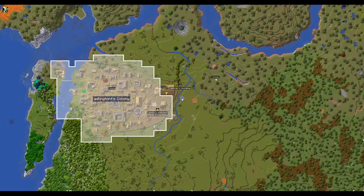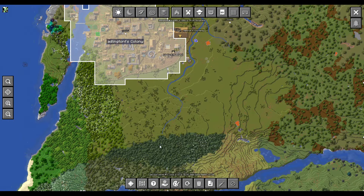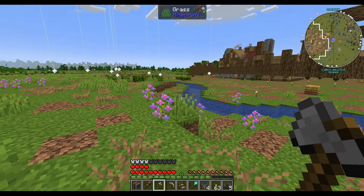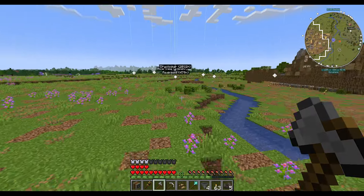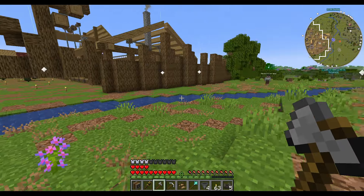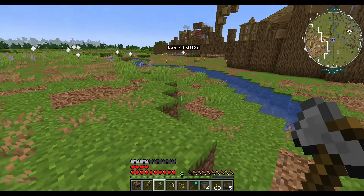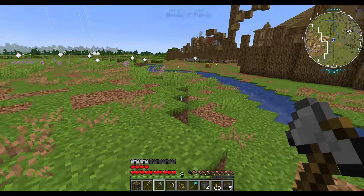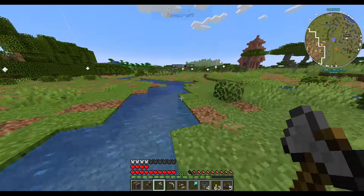If you want a world download, I will provide one — you can have a look at it in there. I did also build a creek, or a couple of creeks actually. One coming from this hill and going down here, one coming from all the way over here and going down this way. It looks freaking good — it looks good on the map and pretty damn good in person, although I want to line it with some more trees.